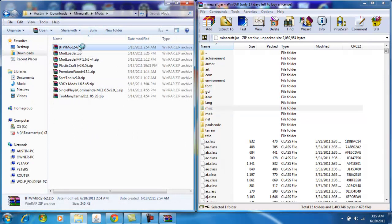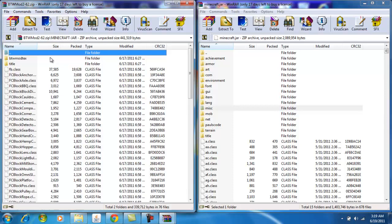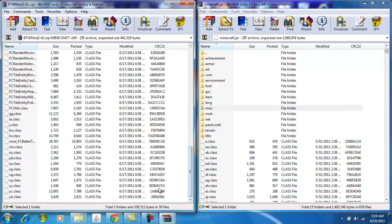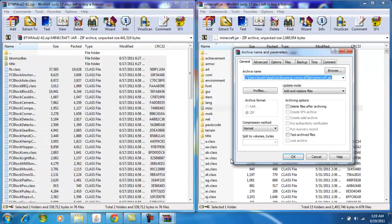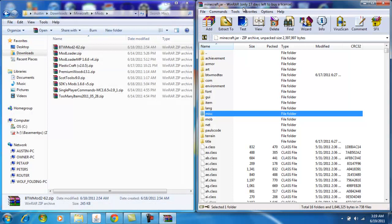Now open up the Better Than Wolves mod. Don't worry about the two text documents or the image in there — the image is just a skin you can use for your character. Click the BTW mod zip and scroll all the way down. Press Shift and click the last yh.class file to select all the class files, then drag them in and press OK. And there you go — you basically have the Better Than Wolves mod done.